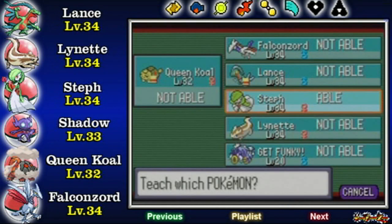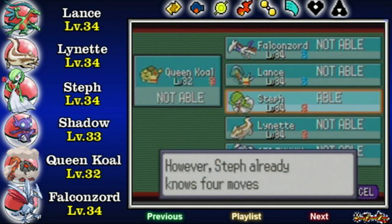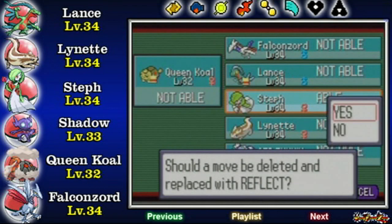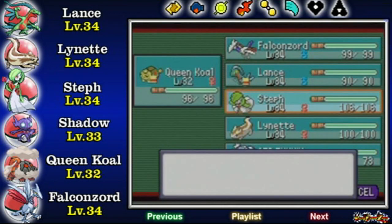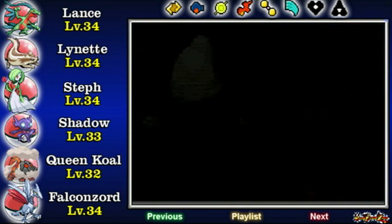As Gardevoir, I sure could use it. But she's not really built for Physical Defense, so Reflect will definitely be a big help. And I'm sure you're thinking — what if I don't have Falconzord with me? Well, I'm hoping I don't come to that problem.